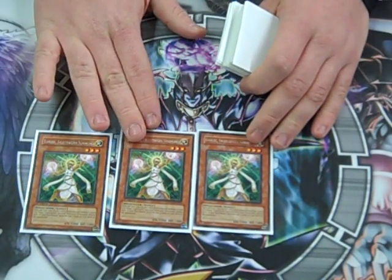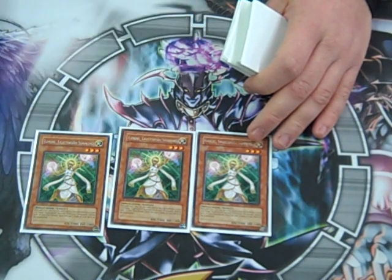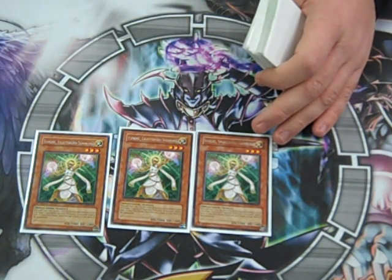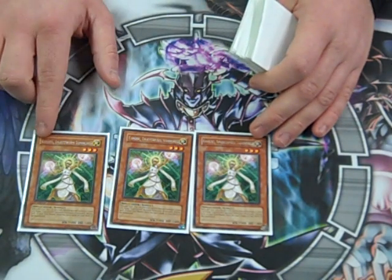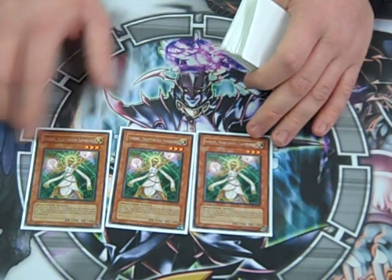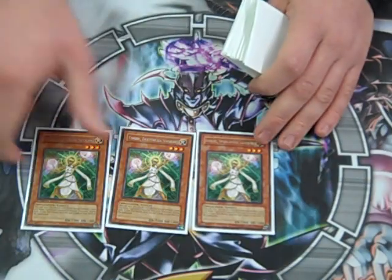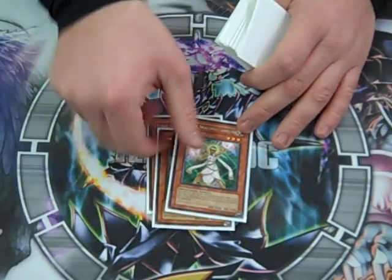Triple Lumina. I tried running two, but there's just no reason not to run three. Even though it is mixed with Darks, there's a good amount of Lightsworn still in. A lot of good combos — Lumina, Lumina, Garoth. That's always hot opening turn. Great Lightsworn card.